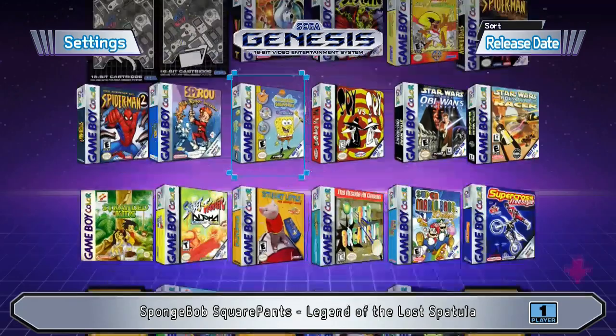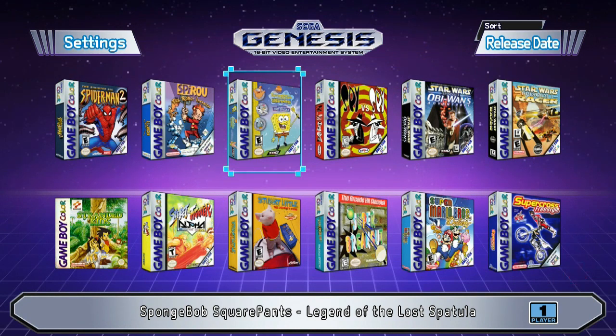Like I was saying, the Sega Genesis Mini comes with two Sega Genesis controllers, just the three-button ones. But I have the Bill Ross controllers - I have like five retro controllers for the system. I had to buy those separately; they're third-party controllers.